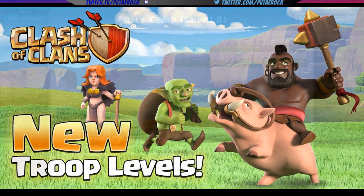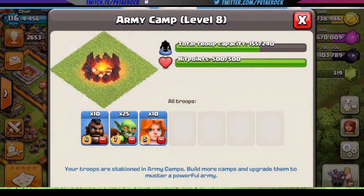First things first, as you can see right here, we have new troop levels for the Valkyrie, Goblin, and Hog Rider. As you can see on screen right now, you can see 10 level 6 Hog Riders, 25 level 7 Goblins, and 10 level 5 Valkyries.